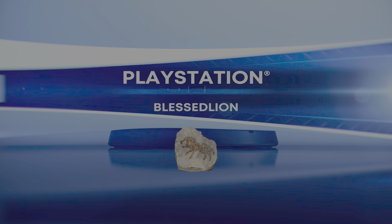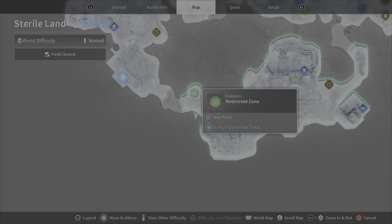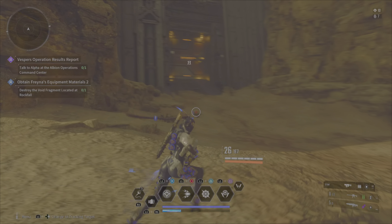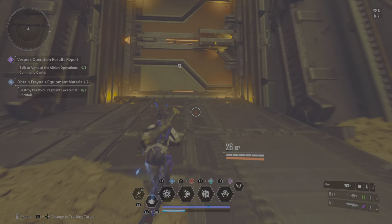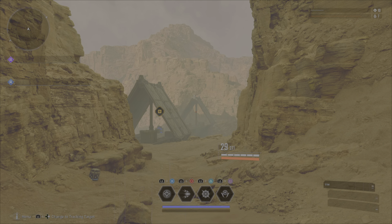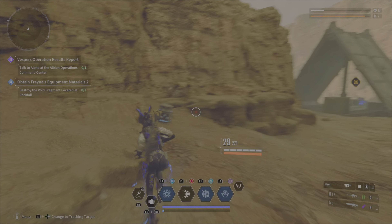Yo what up everybody, this is Blessed Lion and Emi. Say what's up Emi? Yeah, we're playing First Descendants and first time playing this with Bonnie. Bonnie is a character — very shocking. Alright, we're in Sterile Land and about to have fun running around trying out this new character.